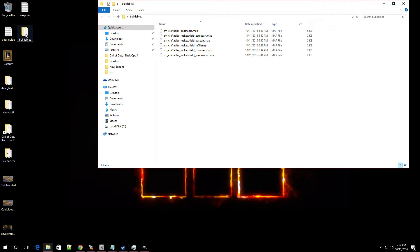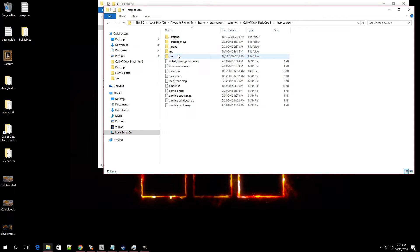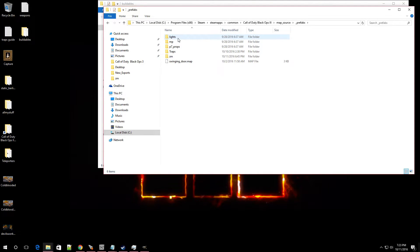Once you have them all downloaded, put them into a folder called 'buildables' so you can get to it quickly and they won't be scattered around. Copy the folder and go to the root folder of your Black Ops 3 — it's under Local Disc, Program Files x86, Steam, SteamApps, Common, Black Ops 3. Once you're in the root folder, go into map_source, then prefabs, then zm, and paste it in there.